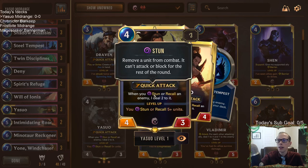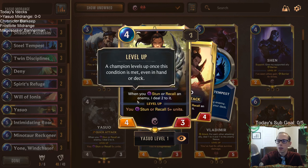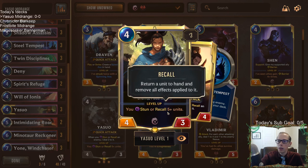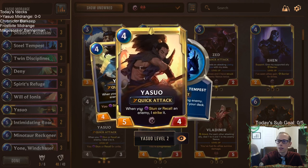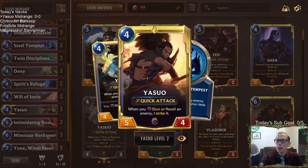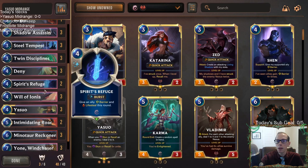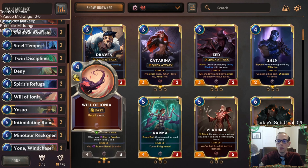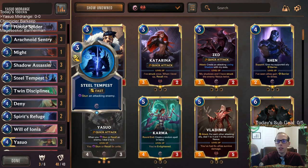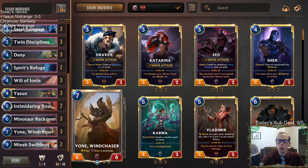Whenever Yasuo is in play, every time you stun or recall an enemy unit, it does two damage to it. Whenever you've stunned or recalled five things, Yasuo doesn't have to be in play, but whenever you play it, whenever you stun or recall something it strikes it — does five damage. So every time you bounce the opponent's creature or stun it when it's trying to attack, it takes five damage. It can be pretty crazy.